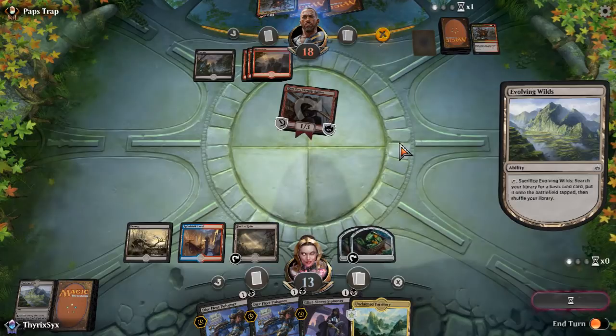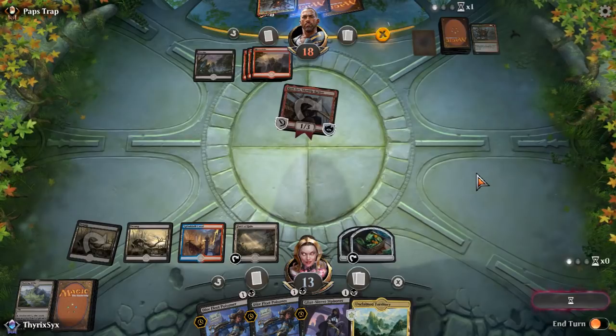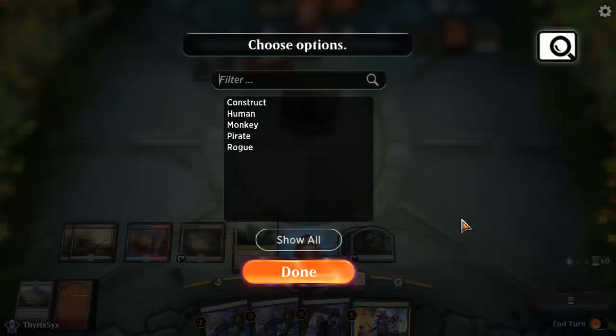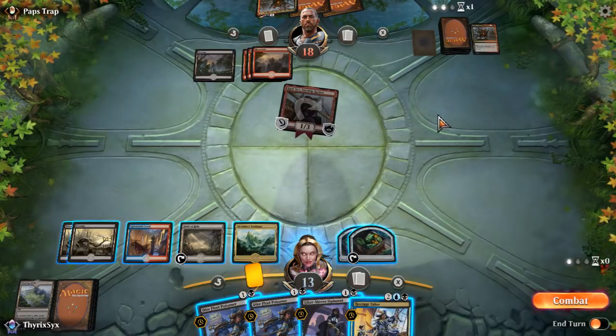I literally forgot that treasure can make mana. I could have flashed both Dire Fleet Poisoners in, blocked, and my opponent would have probably killed one of them. That was dumb of me. Anyway — it does look like Hostage Taker is going to name Pirate, and I think I'm going to steal their Carrion Zev. But I want to save it for something better — like a Hazoret or a Rekindling Phoenix. I don't know if my opponent has one of those though, so I didn't flash in Dire Fleet. I'm a patient person — I'm not under enough pressure to actually care.